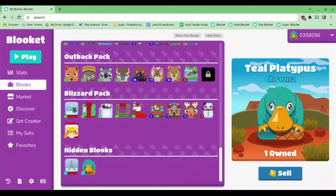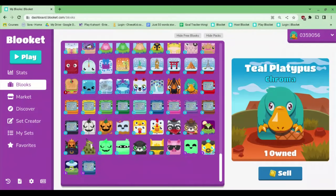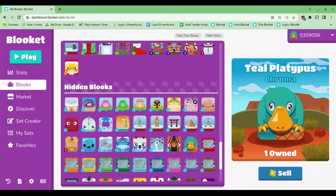So in order to get chromas, you need at least one chroma already in the Hidden Blooks section. Then just use javascript colon, paste the code, and you will get the chromas in this Hidden Blooks section. It's annoying, but that's what has to be done. Anyway, hope you guys are having a great day, hope this helped, and wish you the very best of luck to get a chroma. Have a good day, bye!